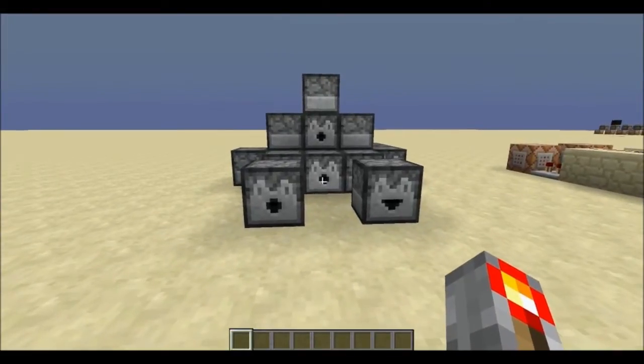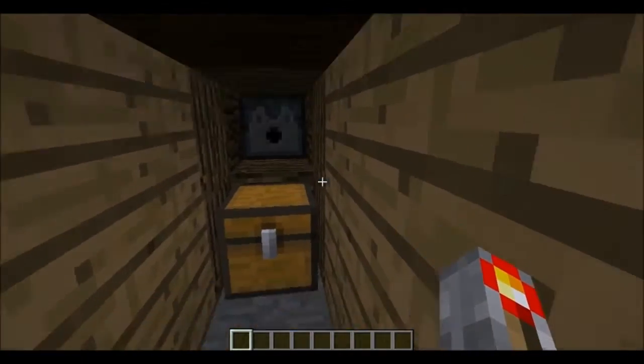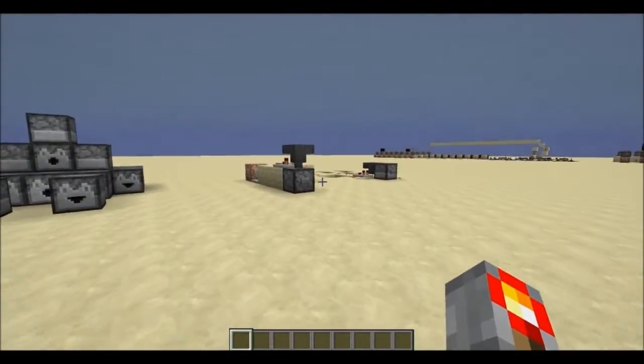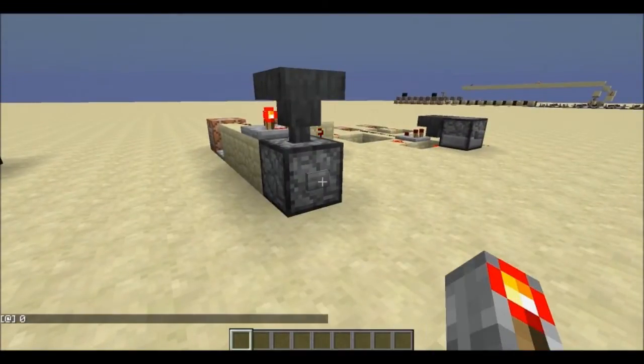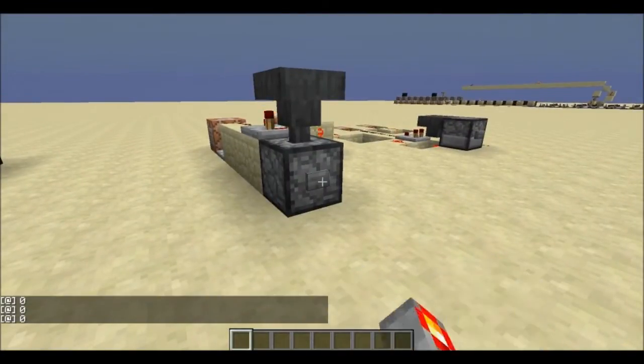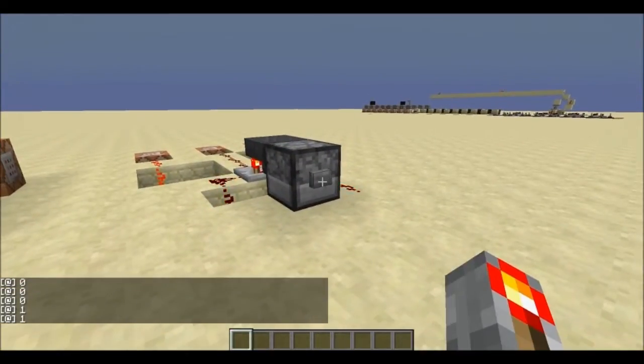Dispensers and droppers are fairly useful redstone items that are also used in a variety of traps, because one step down a hallway you know you're in the wrong place. But they're also used quite often for randomness, because with the push of a button you can get a number that's either zero or one, or with another button you can get a number that's either zero, one, or two.